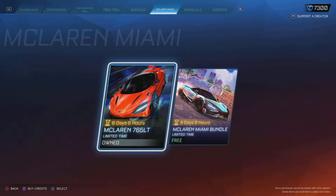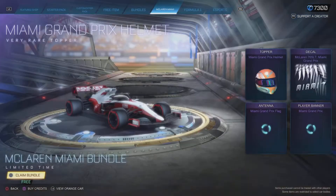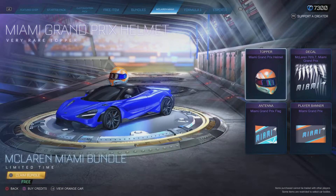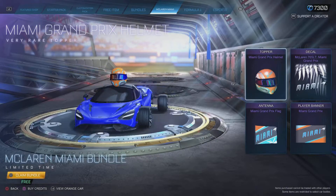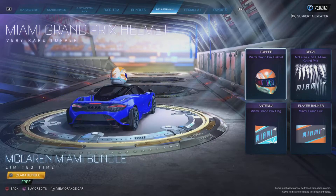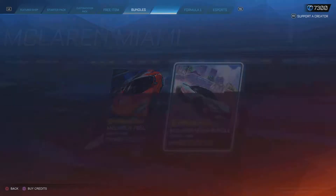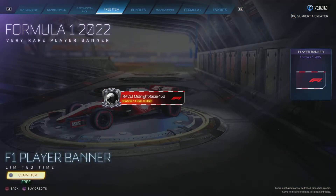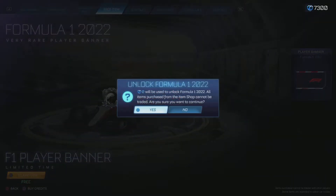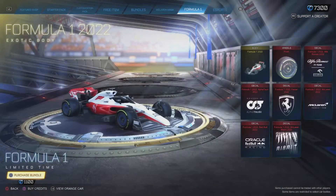Next is the McLaren 765 LT making its return back to the item shop. This car also costs 1100 credits, but if you purchased it in the past you get a free bundle including the new Grand Prix Miami decal, a banner, a flag, and a Grand Prix helmet. I'm going to go ahead and claim that. You also get a free 2022 Formula 1 banner — that looks really nice. I'm going to claim that and then buy the Formula 1 Fan Pass.